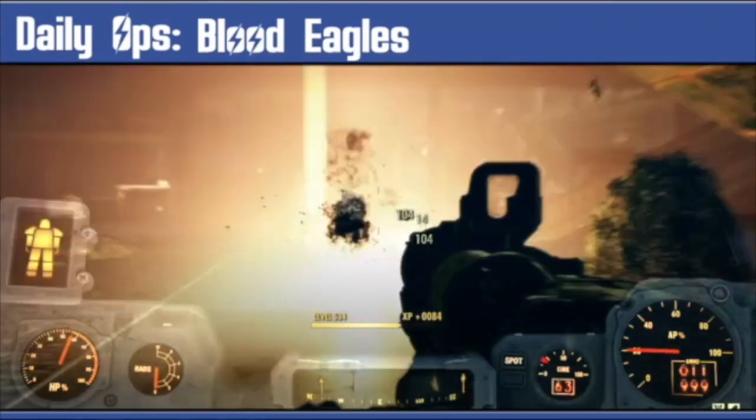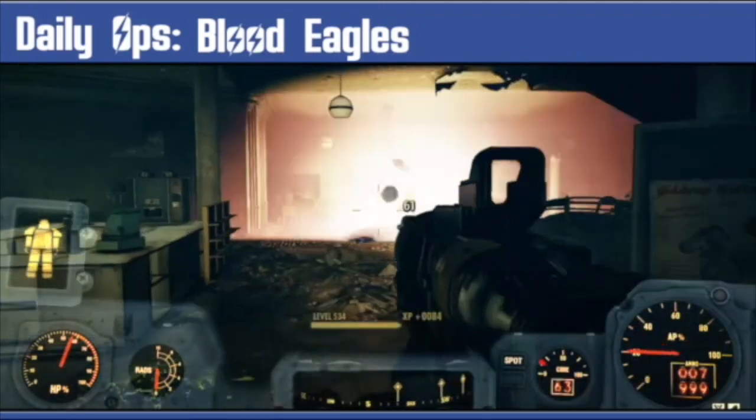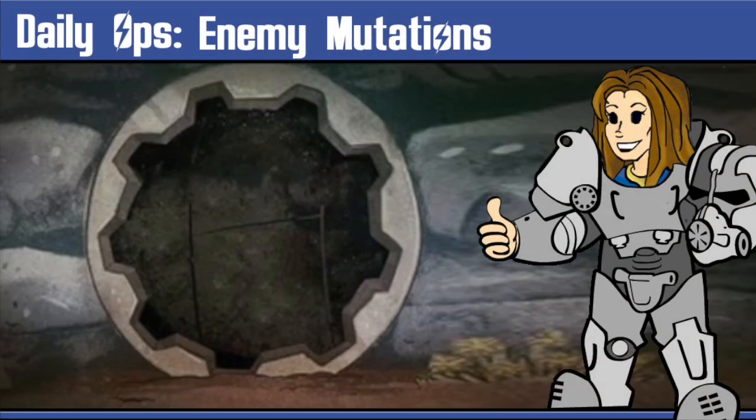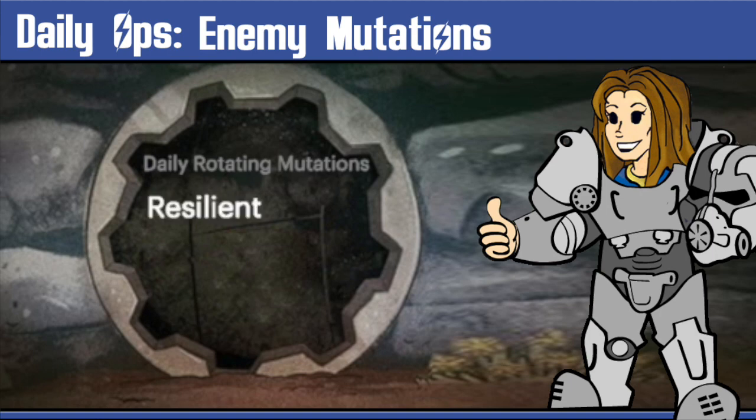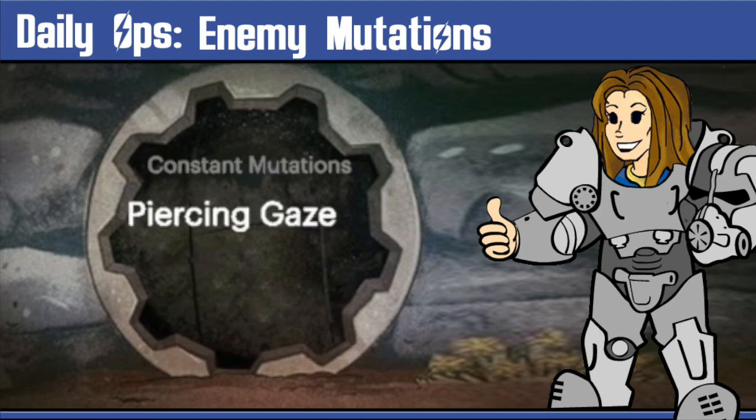We also have Blood Eagles and they could be wearing Power Armor Chassis, and they come with Attack Dogs as well, but they are not too tough. So as well as the locations and the enemies there are mutations that rotate daily. There are four of these: Resilient, Volatile, Freezing Touch, and Active Camouflage. As well as those four mutations, the enemy also has Piercing Gaze, which basically means that your stealth is useless. Don't try the Chinese stealth suit thinking you can creep around because they can always see you.